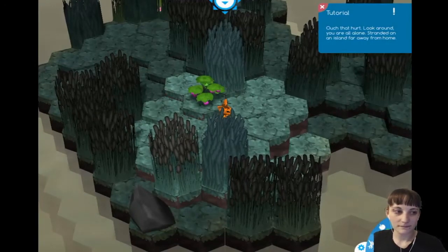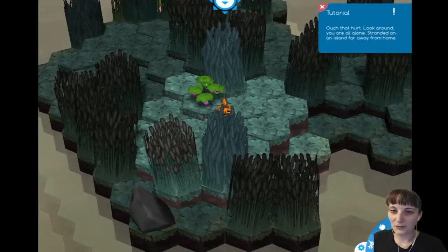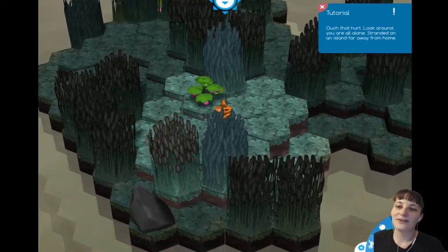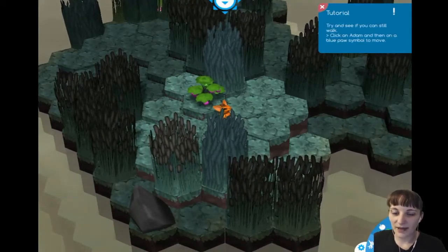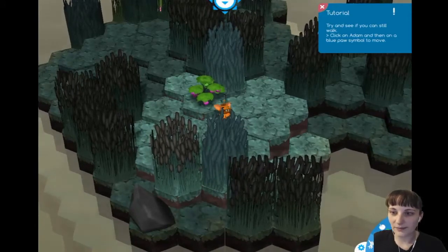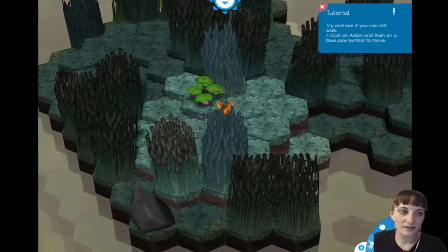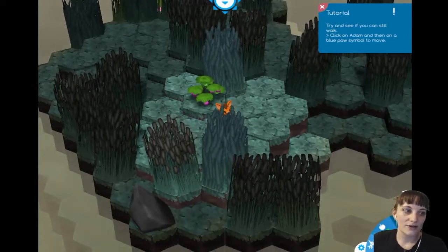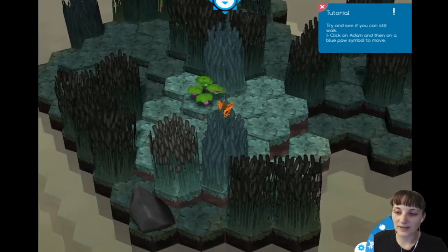Tutorial. Ouch, that hurt. Look around — you are all alone, stranded on an island far away from home. Try and see if you can still walk. Click on Adam and then on a blue paw symbol to move. His face is following my mouse! I don't think I have mouse capture enabled, but he's totally following wherever my mouse is on the screen.